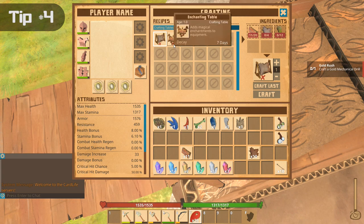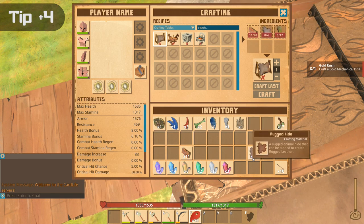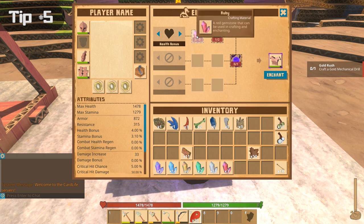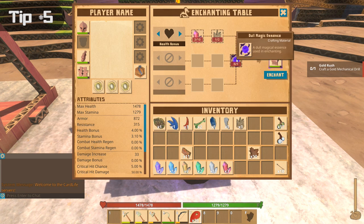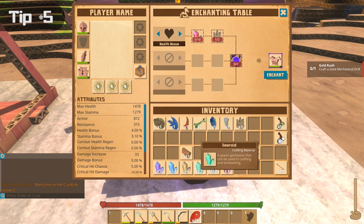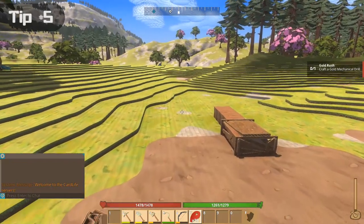There are a couple of recipes, such as the enchanting table and the clothing rack, that require coarse hide and cannot be used with rugged hide. When you want to enchant an item using the enchanting table, it uses some gems and some special drops, as well as items gotten from killing certain monsters. Be sure you keep all of the gems when you're mining in the caves, and keep all of the special drops from creatures, because they are going to be useful when you get to enchanting.